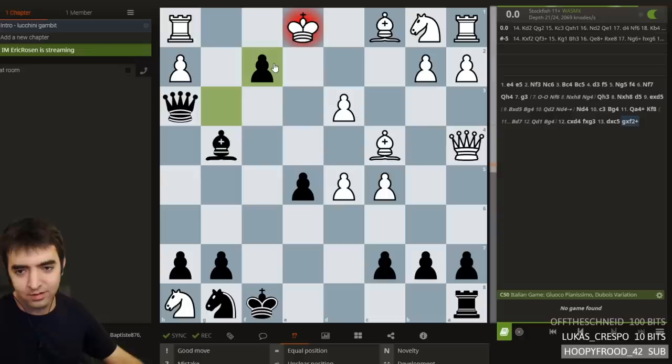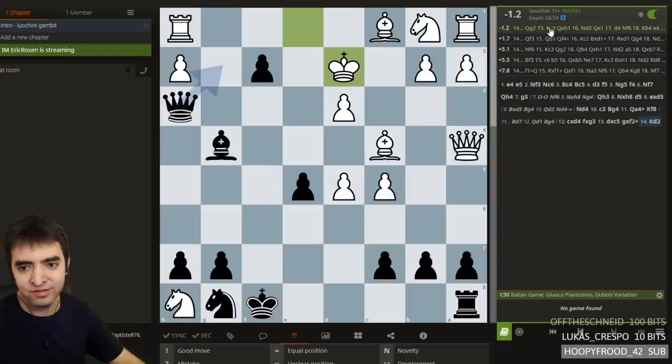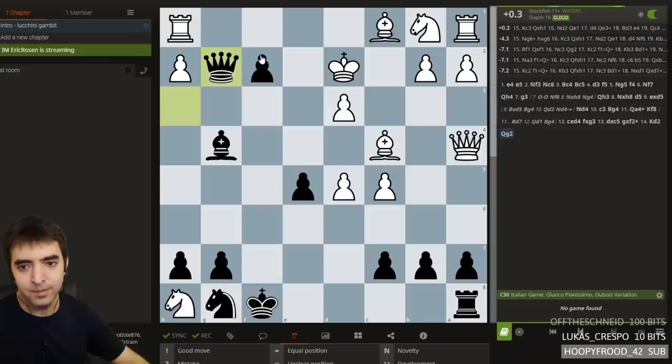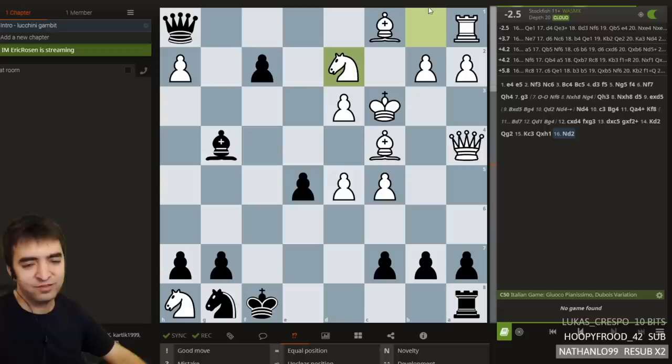The issue with why Stockfish is fluctuating is because at low depth it just counts material — it sees white's up all these pieces, but then realizes that concretely black's threats are very strong. Sometimes this is what you have to do when working with an engine: you have to guide it through by playing the best moves. We're threatening to queen with discovered check. So king c3 is really the best try, then we take the rook. Again we're threatening to queen, we're threatening the bishop. So only move — it seems like an only-move variation. Knight d2. So far the last maybe five moves have been only moves for each side. And now we play queen e1.